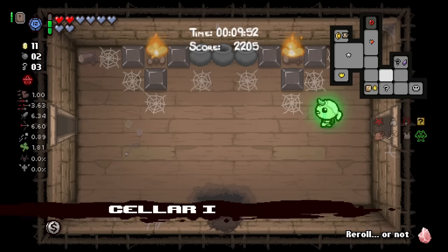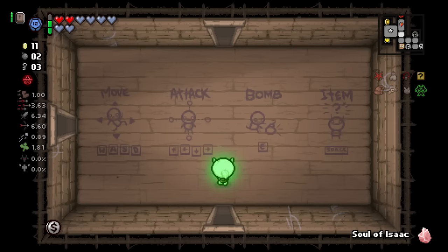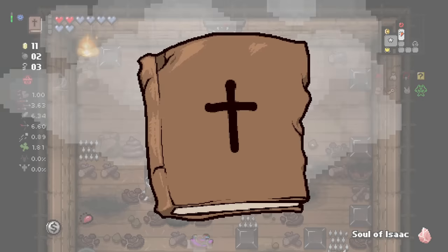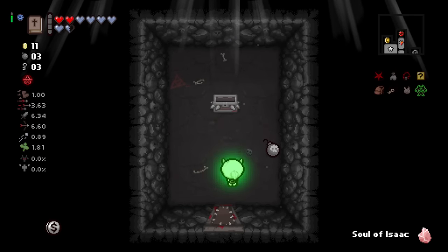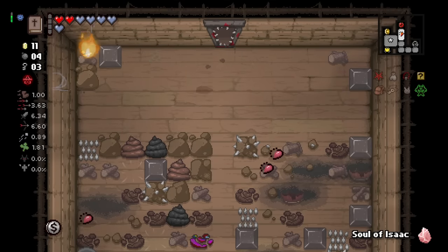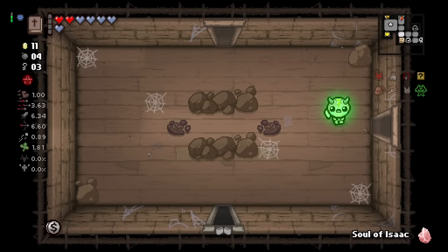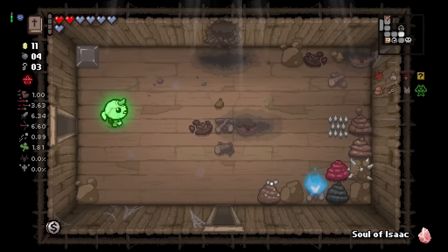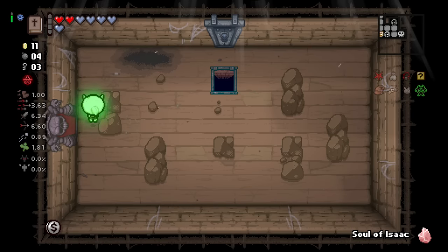I can't leave this floor without at least going into the Curse Room. We can get into it for half price, so it's definitely worth it. I'm going to use the Bible now, which will allow us to fly over. Now it's not half price anymore, but that's just the niceness tax. So we leave floor one with all the items you see on the right here, including a Forget-Me-Now. What an incredible start — it's so magical.